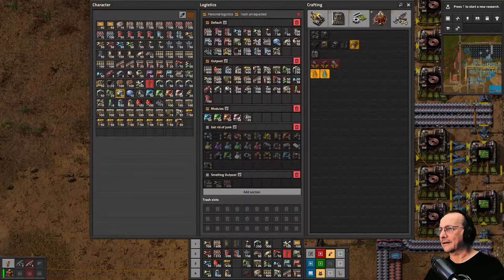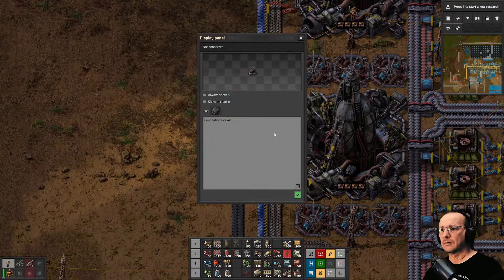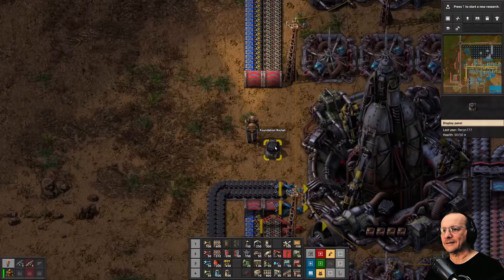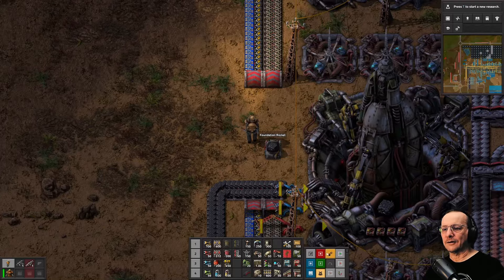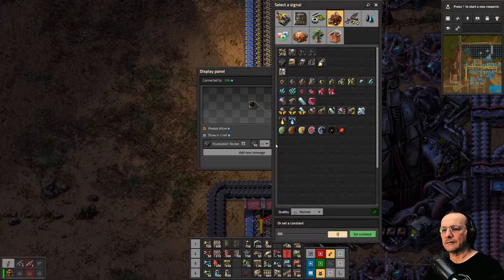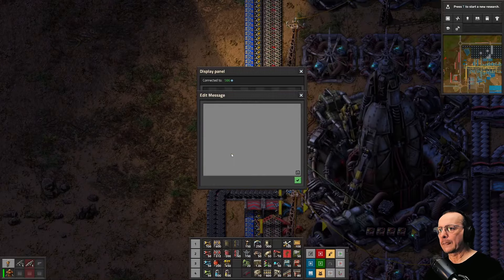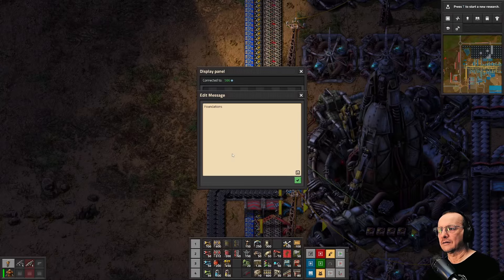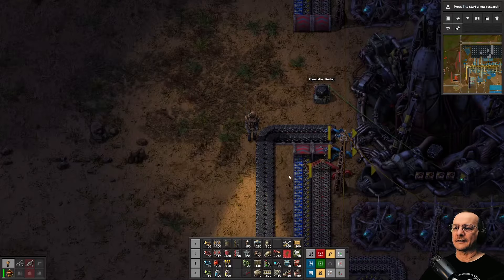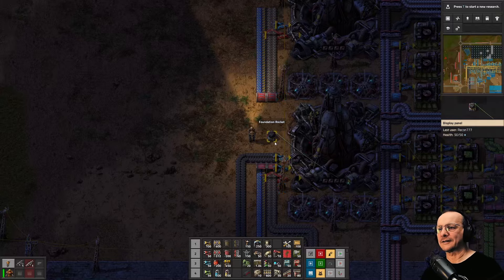So I can say icon: foundation rocket, and then 'always show.' Look at that — this is the foundation rocket. I love these little signs. I can even set: foundation rocket, foundations equals 50, or foundations less than 50, foundations missing. So if it doesn't have 50, it'll say 'foundations missing' — if for whatever reason it doesn't have any, that will always show up. That's pretty cool. I just need to figure out more use cases for them.